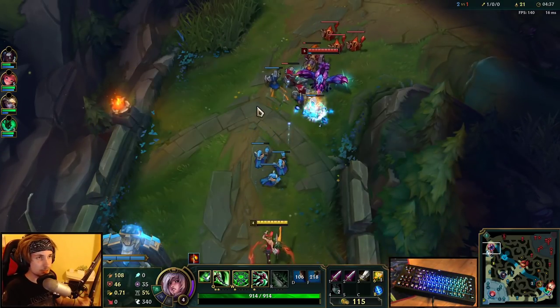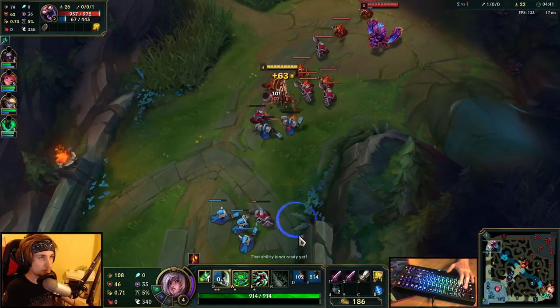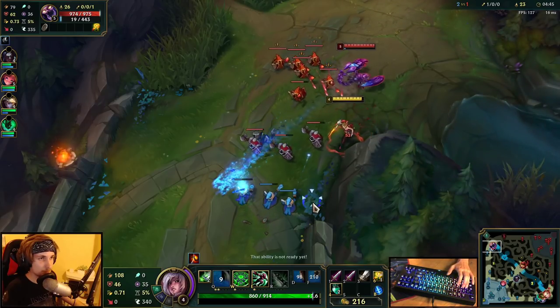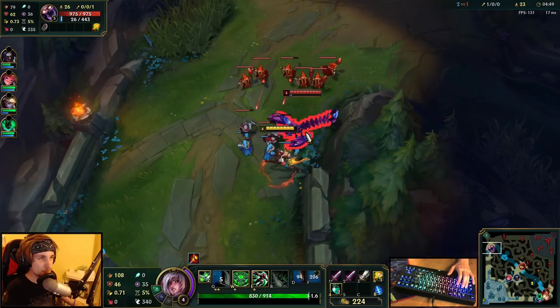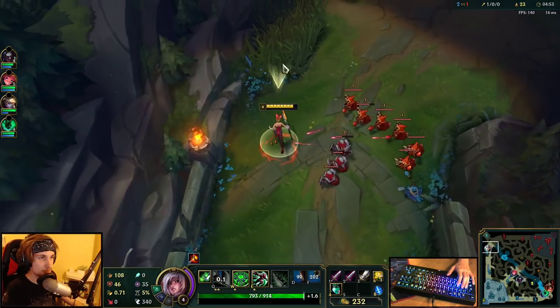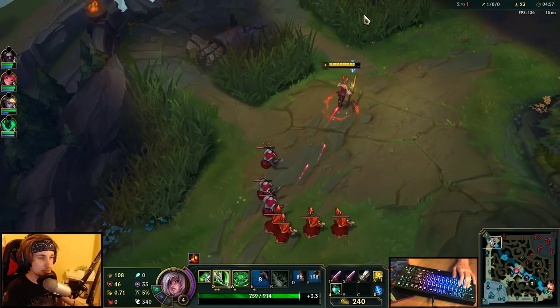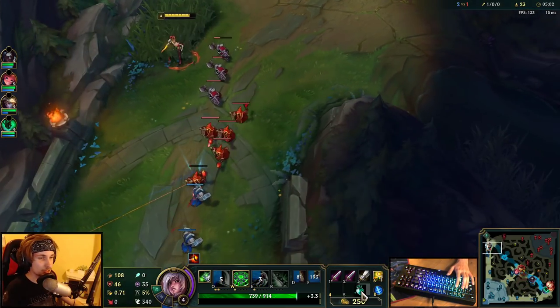If I go for a Sterak's Gage into Death's Dance this game, they can easily take me down from 100 to 0 with all that CC. So it's going to be a lot better if I just go for the regular build. He still doesn't have any mana, so I can actually do another all-in on this guy. I'm just going to freeze this one.